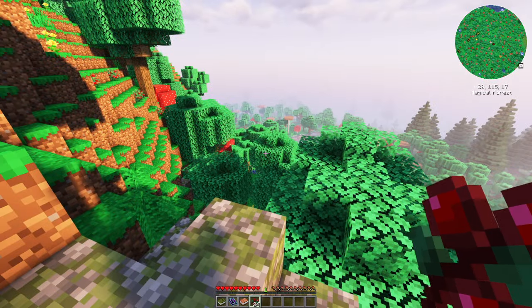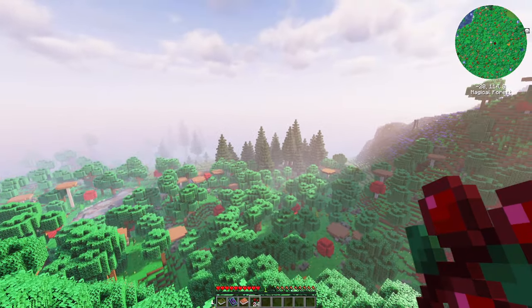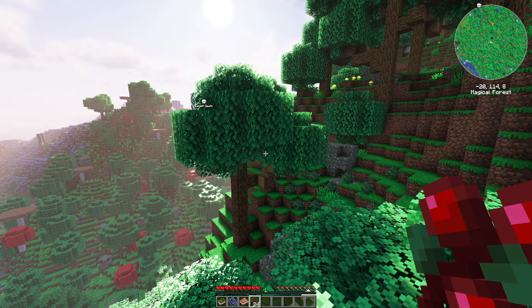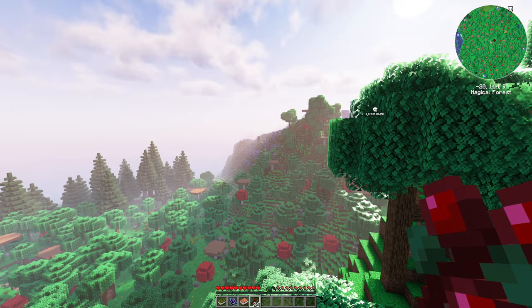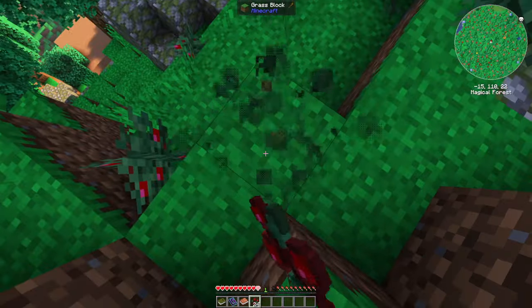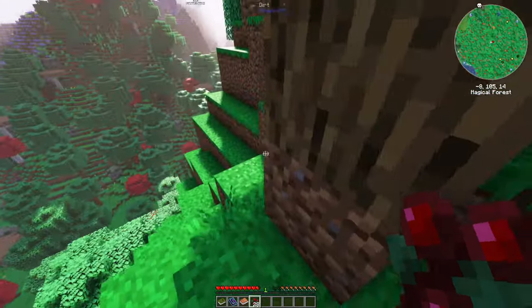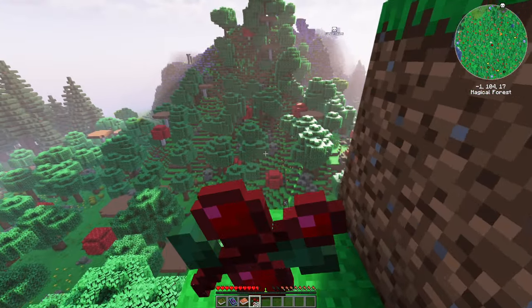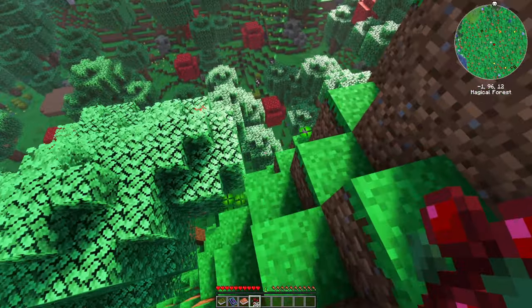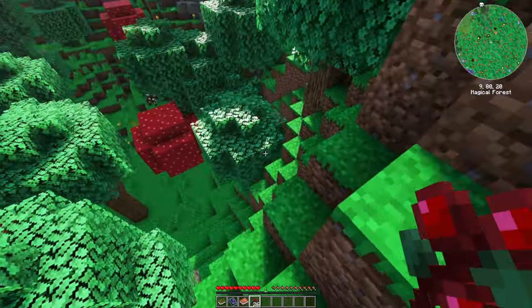It did actually take me quite a few worlds to find a cute little spawn biome. We do have a magical forest, and then over there we have some fir, and by the looks of it we also have a lavender field which has the prettiest wood logs.